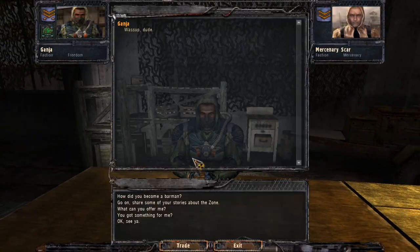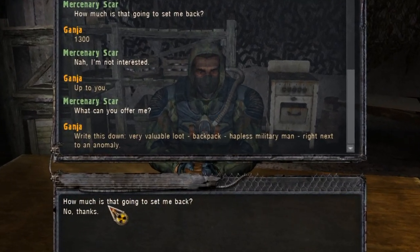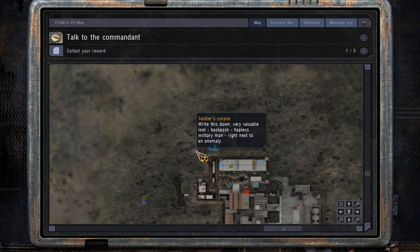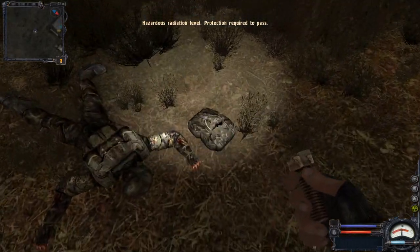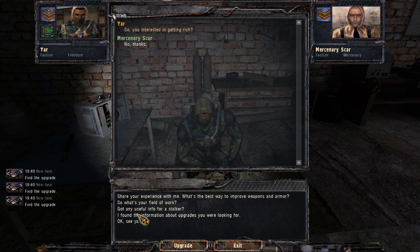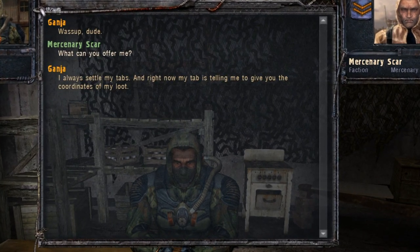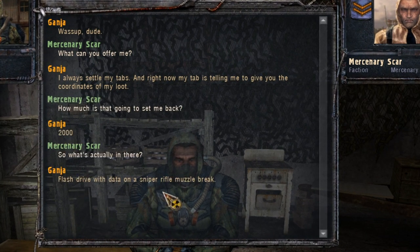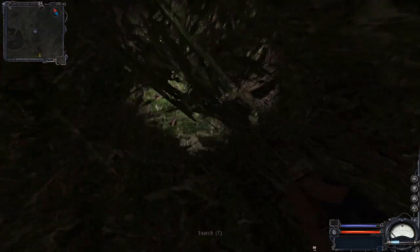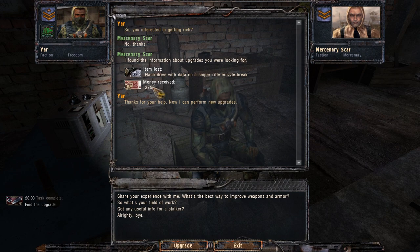Now at the Dark Valley there are two flash drives in stashes sold by Genja. The first costs 2,000 rubles and is called 'Soldier's Corpse'; it is located in an anomalous zone just next to Freedom's base. Bring the USB to Yar to earn 3,750 rubles. The second flash drive is in the 'Loot in Bushes' stash, which also costs 2,000 rubles — it's a backpack in radioactive bushes near the middle of the area, and the reward is again 3,750 rubles.